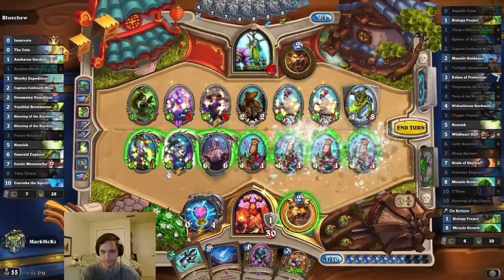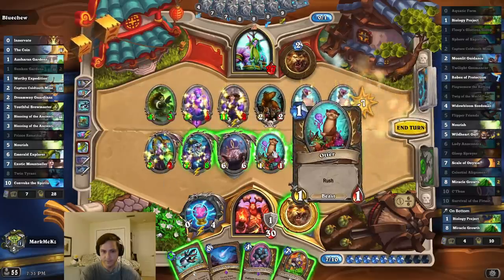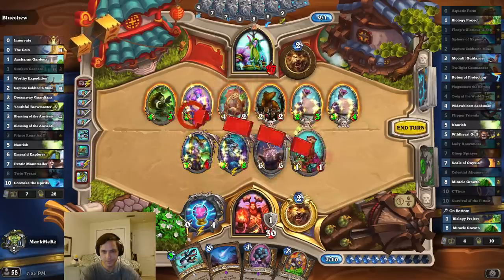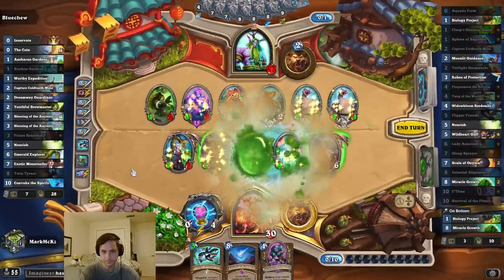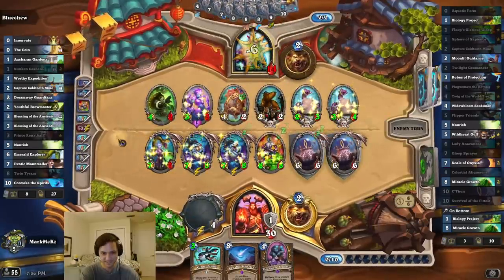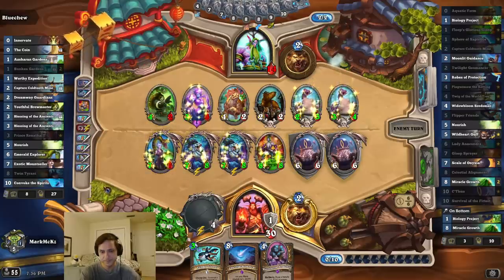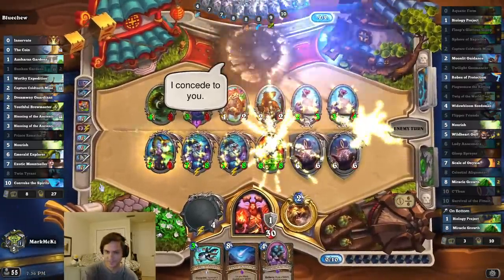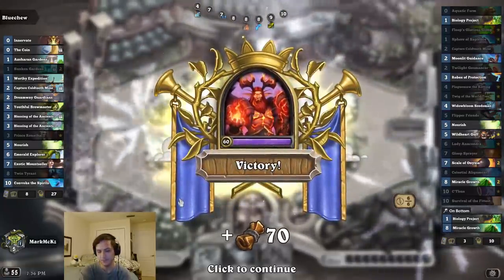I only get four — excuse me, my brain is not working apparently. My brain power is limited today. Let's pop that. Good luck with that. That's if I can draw my Robes. Last ten. Got him.